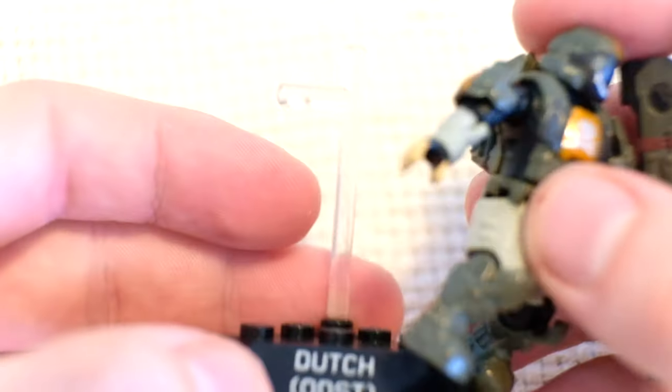Feast your eyes on the haul from Episode 3 of the Quest for Every Halo Hero: Spartan Vector, Centurion, Soldier, Mark VII, Athlon, Gungnia, and the one and only ODST Dutch. What a phenomenal third episode.